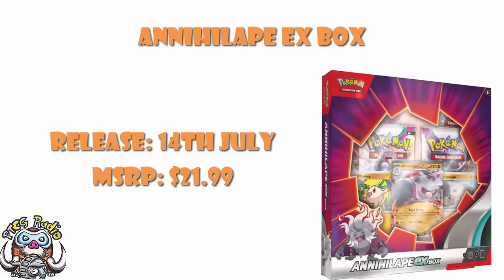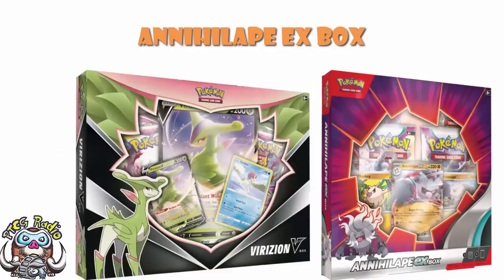What is especially cool about this is you actually get the full evolution line. These V and EX boxes up to now — we saw it with the Verizon one just a minute ago — they've had an extra card in. Well, here we've actually got both. We've got Mankey and Primeape.